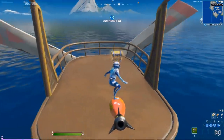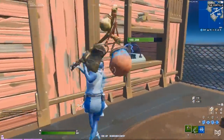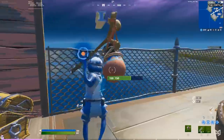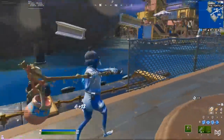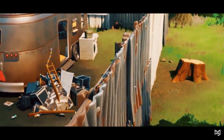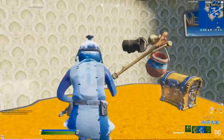Our landing spot is going to be the turbine on the southwest island. Make sure you're high enough so you can land and get the chest up here. After that, use the zip line to immediately drop straight down. Break through the res shed for another chest. You don't have to, but I suggest farming these short metal fences for some quick mats — they're very efficient and can really get you the mats you need.